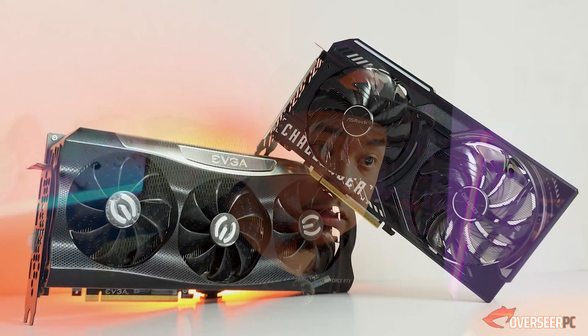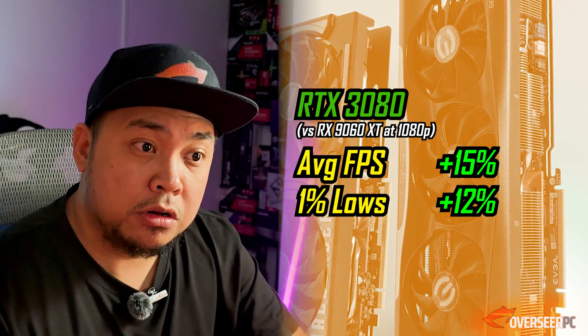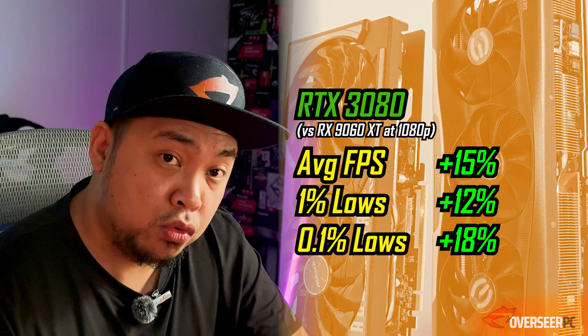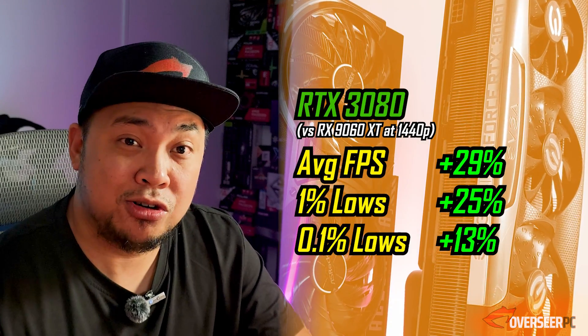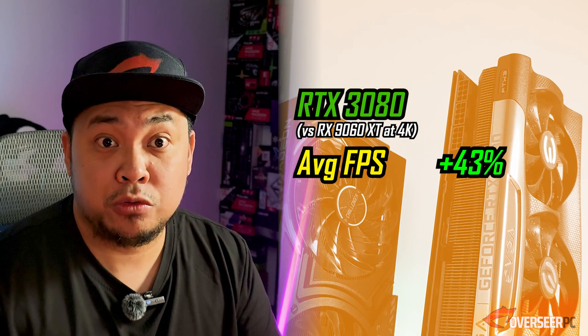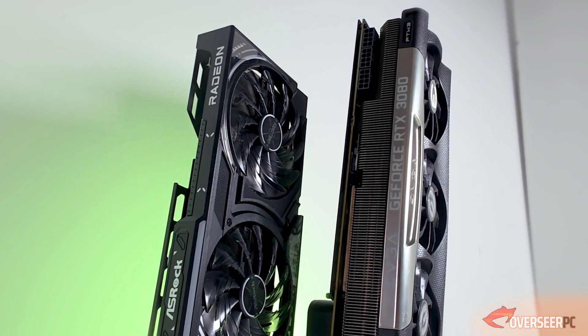Looking at the overall numbers: at 1080p the RTX 3080 is about 15% better on average FPS, 12% better on lows, and about 18% better on 0.1% lows. At 1440p, the 3080 is 29% better on average FPS, about 25% on 1% lows, and about 30% on 0.1% lows. At 4K, the lead stretches further — average FPS is 43% better and about 46% better on the lows. It's a very noticeable difference because you're comparing a flagship — two generations old — against the latest entry-level budget card.